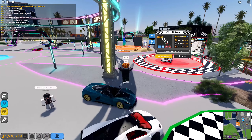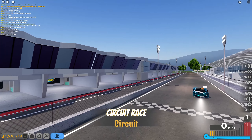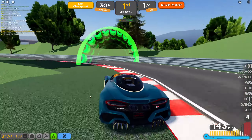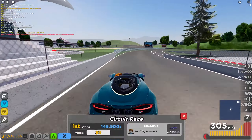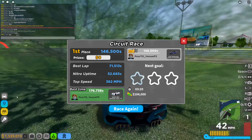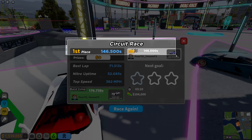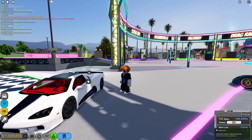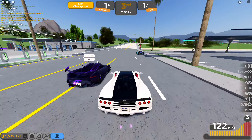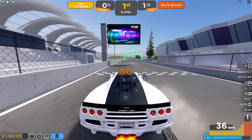Before continuing to grind, I asked some guys if I could drive their Venom F5, and they actually let me. I just wanted to see if I could get a better time, and I did do the race surprisingly well — I got a 1:46. Obviously there are better times out there, but 1:46 for me is really good. Sadly I didn't get any money from it because it wasn't my car. I gave them back their car and then went back to grinding — cross country race, circuit race.